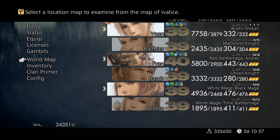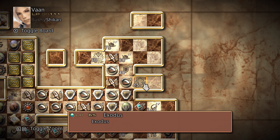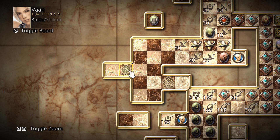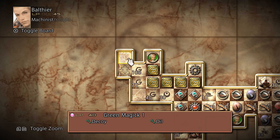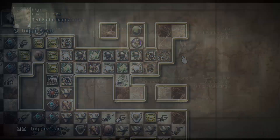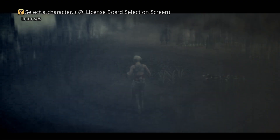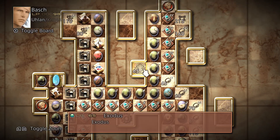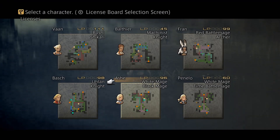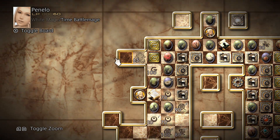Now I need to check to see what kind of licenses he unlocks. Exodus for Shikari gets you Stamp; gives you more HP for Bushi. Decoy and Oil for Mechanist — that's not a bad idea. For Knight, increased HP. For Red Battlemage, some Heavy Armor — don't really know if that's the best idea since it doesn't boost magic. Ulan gets nothing. Barsh has too many Espers anyway. White Mage gets Battlelore — really. And Time Battlemage gets Battlelore.